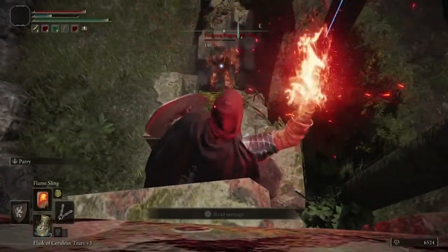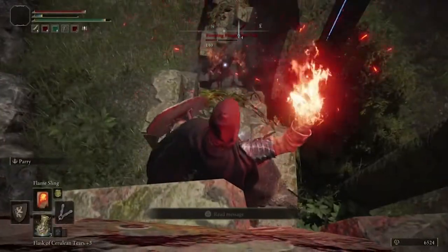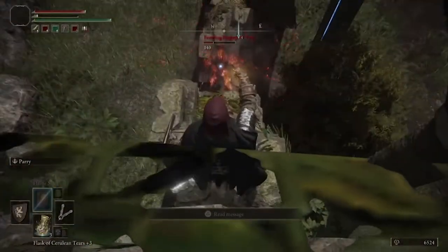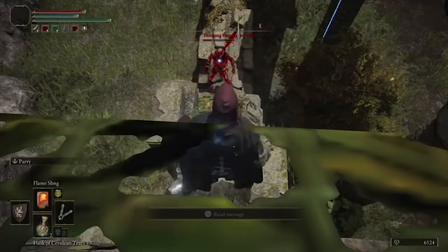And once again, you just simply have to bait him into this one little location and continue to fire away at him before he can do any of his attacks. And even if he does do some of his attacks, you should be fairly well protected where you're at.